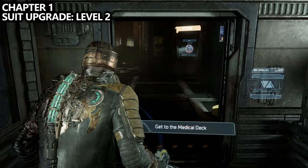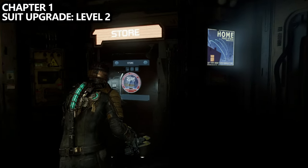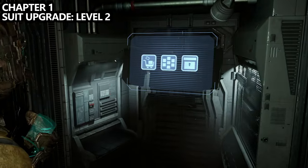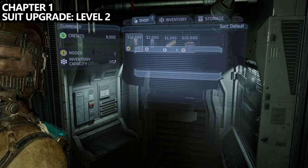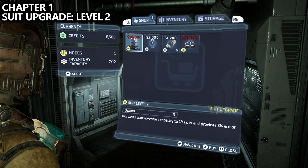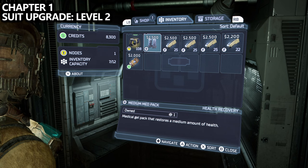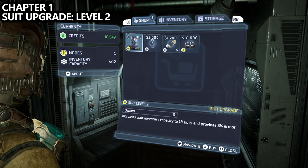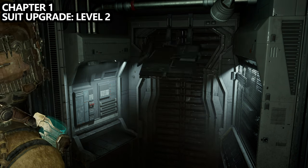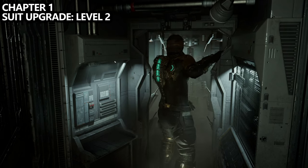At the very end of the level, you'll be tasked with going to the medical deck. You'll take an elevator and should notice a very obvious store in front of you. If you access this store and have enough funds — 10,000 credits — you'll be able to buy a suit upgrade. I highly recommend buying this suit upgrade as early as possible. If you don't have enough money, you can go into your inventory and sell some stuff or move items to storage, but make sure you buy this suit upgrade to get to level two.